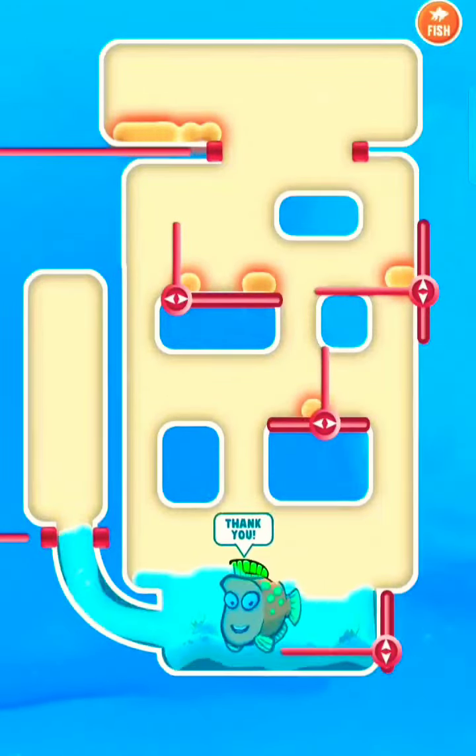Hold the pin to drop the lava to the crab. Here crab defeated. Now hold the pin to dissolve lava with water. Here we save the fish.